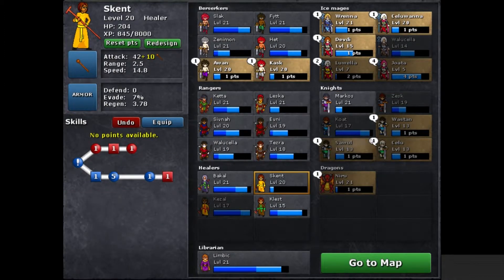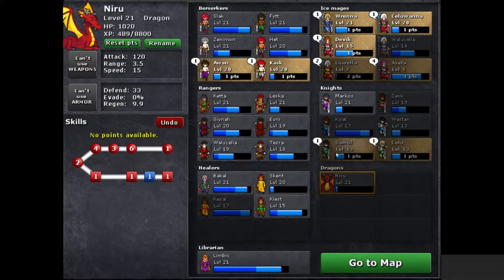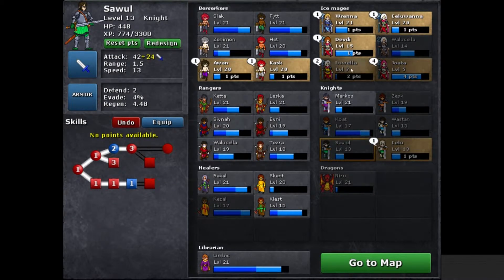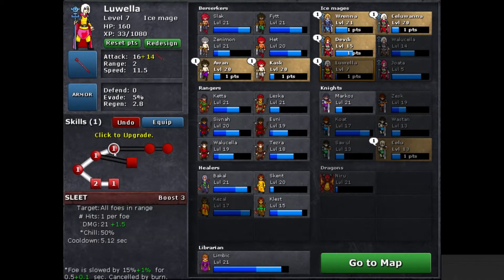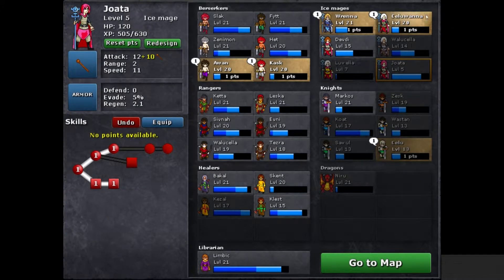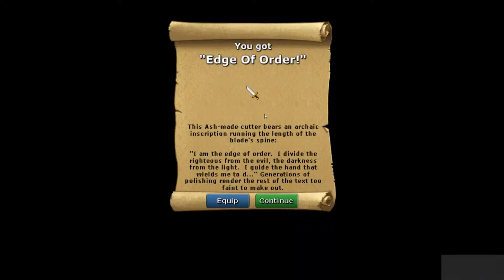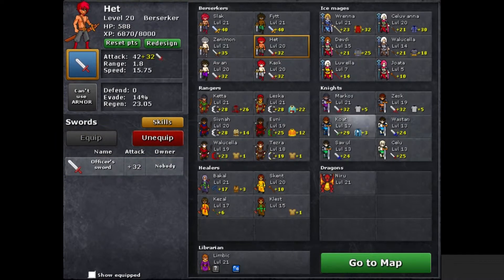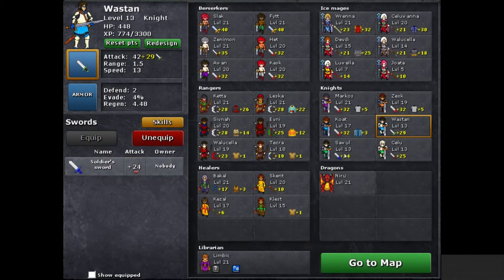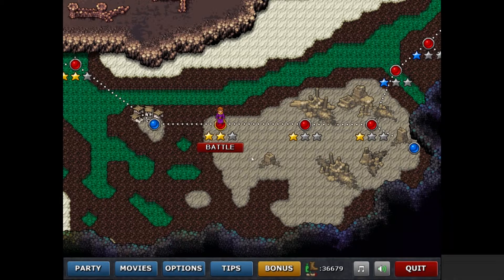I'm putting one point into Inspire for this healer since he just unlocked that skill — I want every node to have at least one point before adding more to any single node. For this ice mage, I'll put one point into each node so she can use all skills available and gain those nice passive benefits from the first point. Sometimes completing harder difficulties gives you bonus items, bonus scrap, or bonus experience, which keeps the gameplay varied. We'll equip the new sword onto one of our characters, keep everyone's equipment updated, and head back to the map — you can see we've now filled in that star by completing the battle.